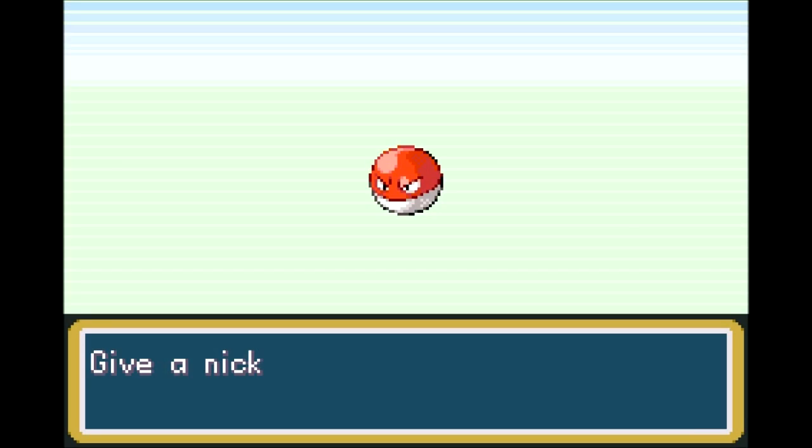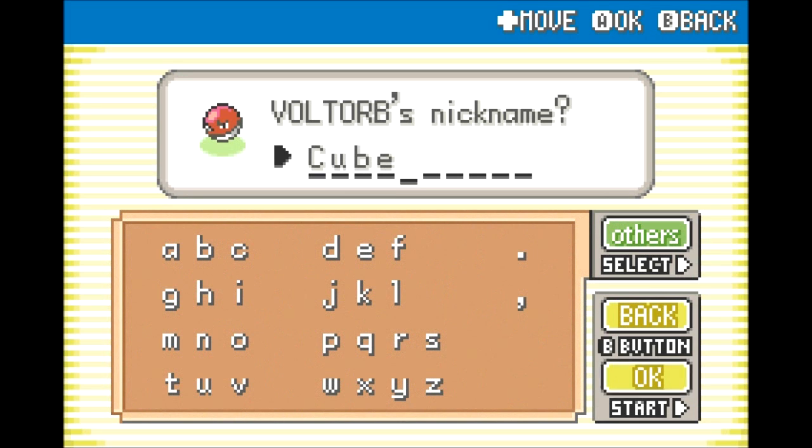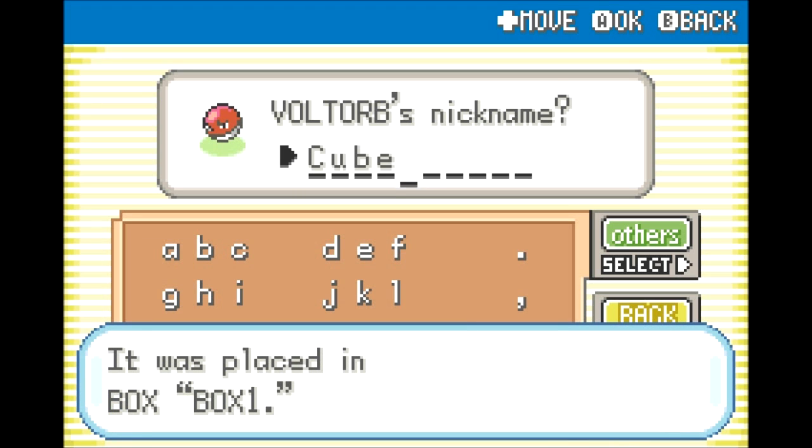Give a nickname to the captured Voltorb — of course I will. As suggested by InsanityForce, this is going to be Cube, which he tells me is a reference to an SNES Japanese RPG only released in Japan called Live A Live — though the stylized name makes it look like 'Live a Evil.' It's definitely on my radar. Cube goes into the PC.